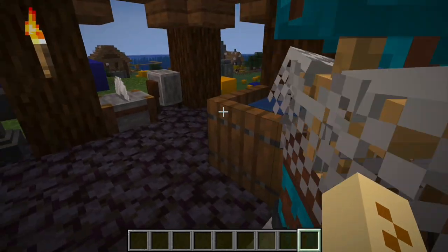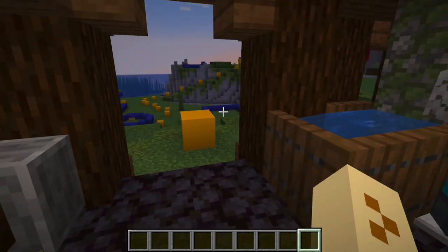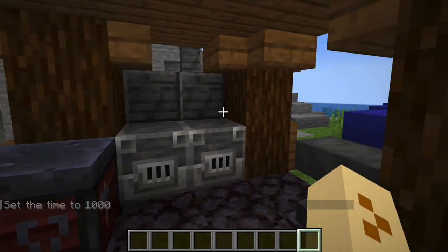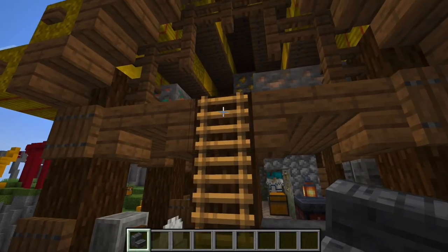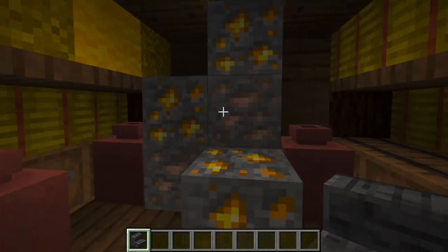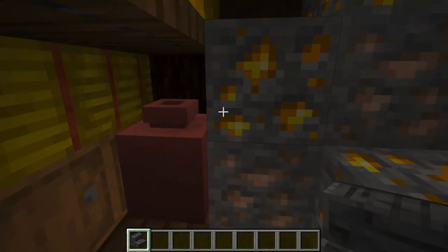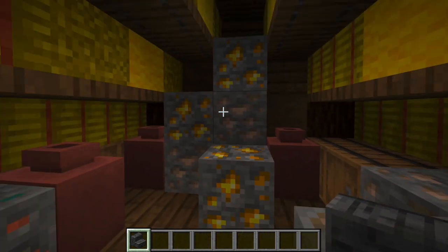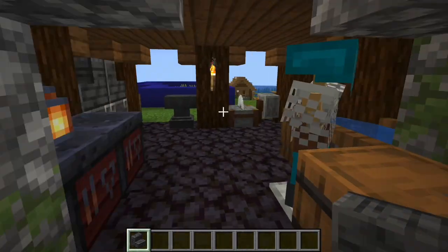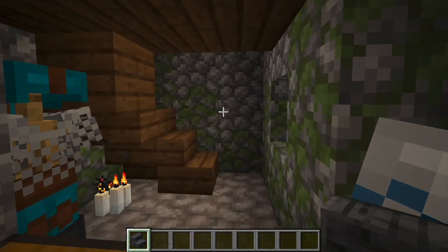Nevertheless, here is the working station of the smith — I'm quite happy with how it turned out. I tried to put as much stuff as possible and it looks great. Here is a ladder to a storage area related to work, where you can see different ores, a lot of barrels, and a lot of jars and pots. It looks nice. All the ground floor including this little section is work-related.